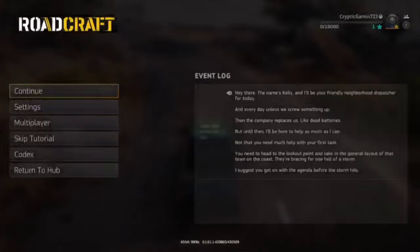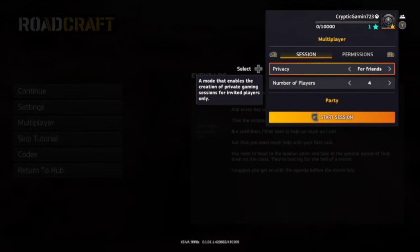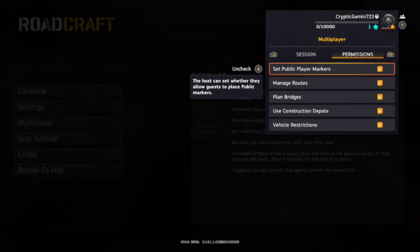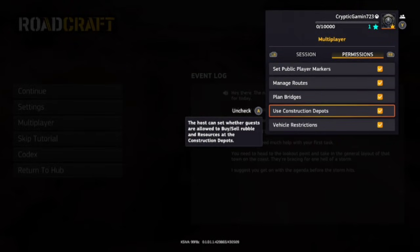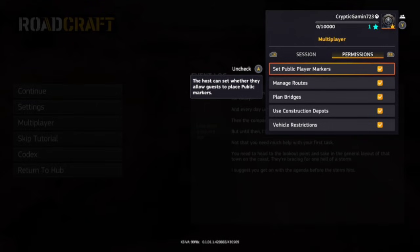Okay, so there is where it's going to do a tutorial. Now we have went to the pause menu. If you were on a console for Xbox, it's going to be the three lines that brings this menu up, or start on your PlayStations. I don't have a PC to play this on, so I'm unfamiliar with what your control is going to be. But whatever it is that brings you to this Roadcraft menu, it says multiplayer — you're going to click on that multiplayer, and it's going to let you host. You can set your hosting to a session. You can go to permissions, and this is going to set the permissions of what people can do: they can set markers, they can manage routes, they can plan bridges.